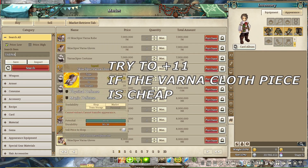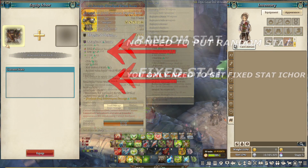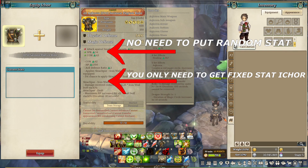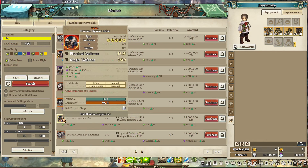Another thing about using the Skia Varna Cloth Set is you're gonna have to get I-Cores for it. If you wanna learn about I-Cores, there's a link in the description — go check it out later. This is the I-Coring Part 1, which focuses on Random Stat I-Core. Now let's say you understand I-Cores and you're asking what stats you need. For the Random Stat I-Core, the most important stats you need are CON and SPR. Don't be a perfectionist because it's gonna cost you a lot if you try to get a perfect I-Core. Just CON and SPR and call it a day.